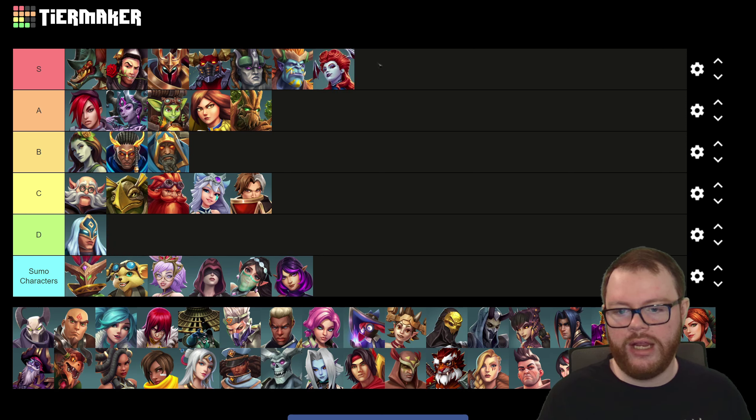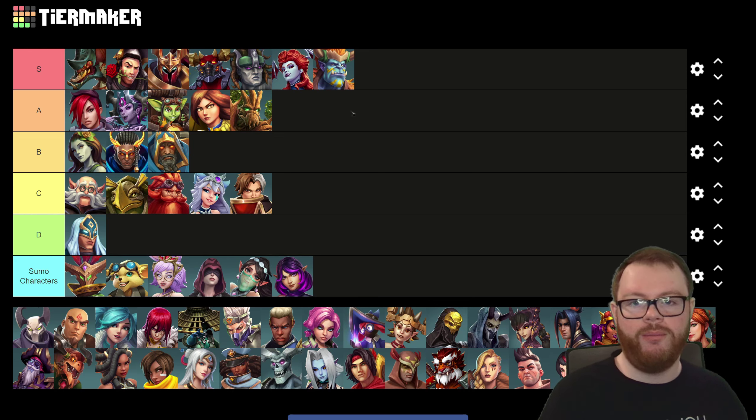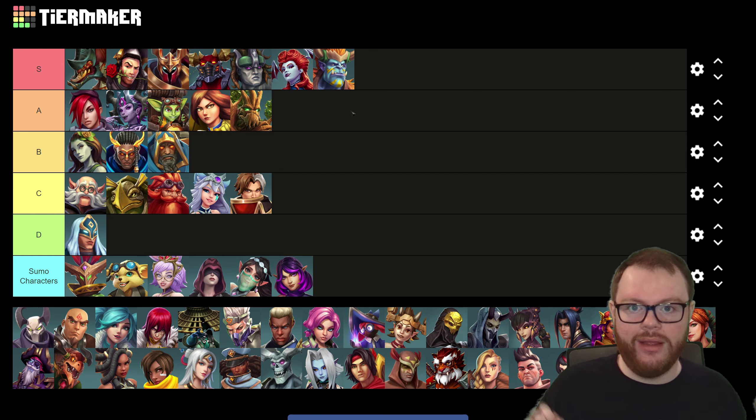Let's put our second support in S tier — that's going to be Lilith, and I think I might actually put her above Grok. Her swarms make up for the one weakness that Grok has: they can't be destroyed, and so you can constantly put these giant circles on the objective that will do ridiculous amounts of healing, and also do a lot of damage passively to the enemy tanks. She ends up having some of the highest damage numbers in sumos alongside characters like Nyx and Fernando. When the 20-minute mark comes around, she has very good self-sustain, the highest health pool out of any support, good mobility, and her ultimate enhances survivability even further. There's basically no weakness that Lilith has in sumos.